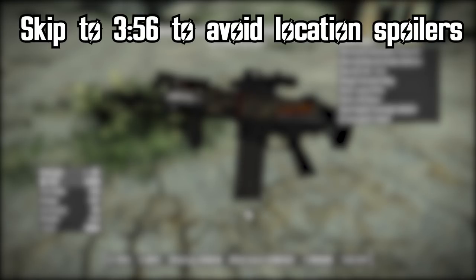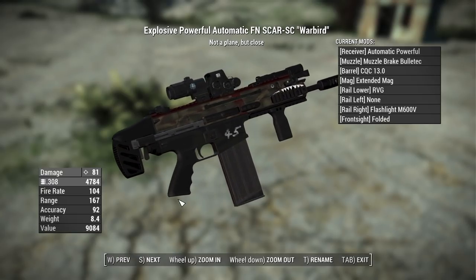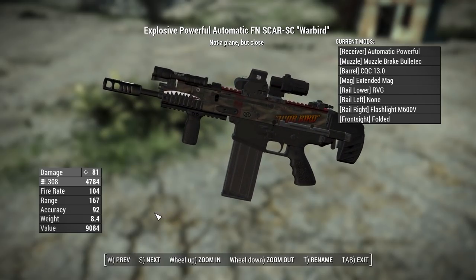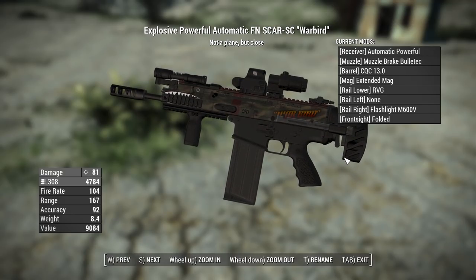Before we move into attachments, let's cover the location and effects of the legendary variant — spoiler warning: skip to the timestamp on screen if you want to find it yourself. The unique version included in this mod is called the Warbird. It has a phenomenal skin with a shark's mouth at the front and a warbird on the side, meant to look like a plane. You'll find this over at the Skylanes Flight 1665. Its description reads 'not a plane but close,' and it has the explosive legendary effect, making it a very powerful and beautiful weapon to run around with in the wasteland.